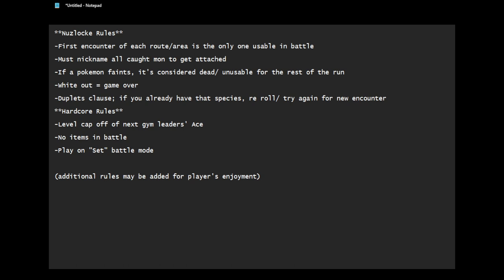You must nickname all of your Pokemon so you get attached to them. If a Pokemon faints, it's considered dead or unusable for the rest of the run, and you cannot use it anymore. You can use it for HMs and stuff, but you cannot use it in battle.